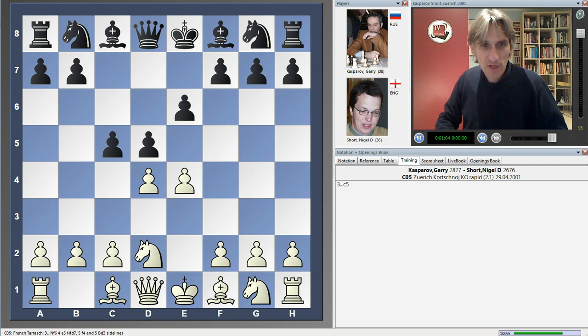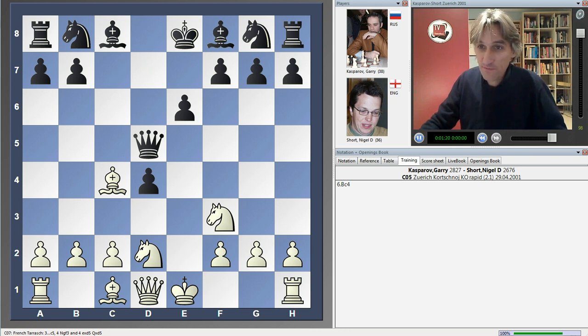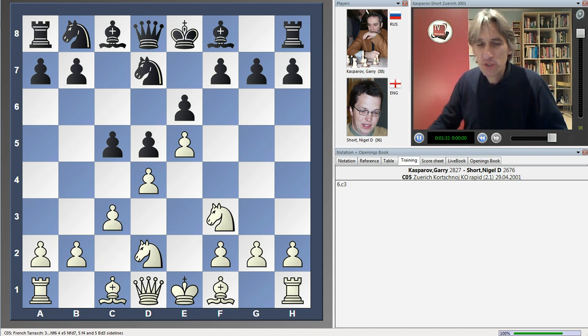It's a French Defence, Tarrasch variation, one of the main lines. One can take on d4 here — that's quite possible and can lead to a popular variation with a completely different structure. But Short played instead Nf6, which is also one of the main lines and leads to quite a sharp position.